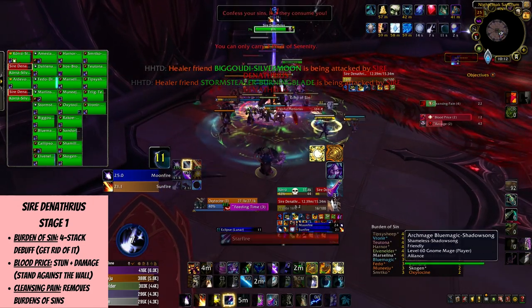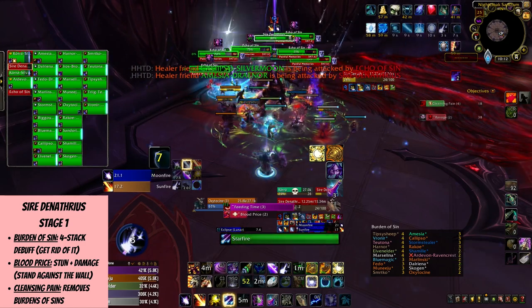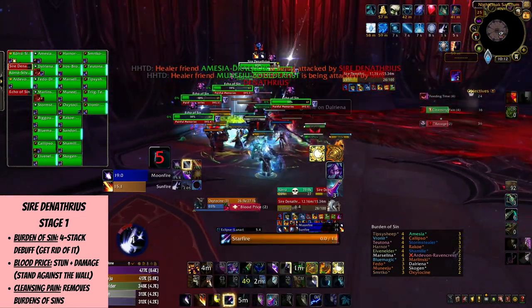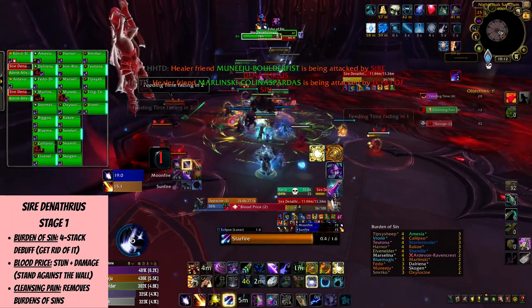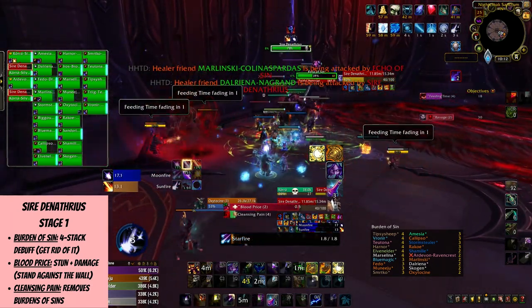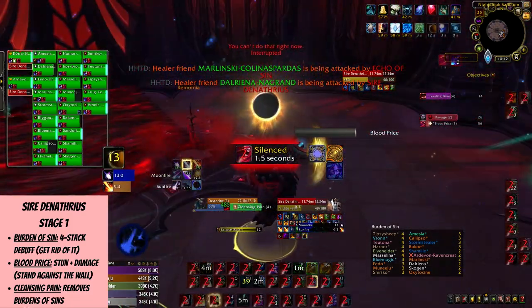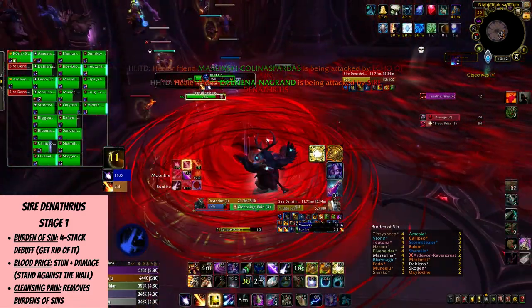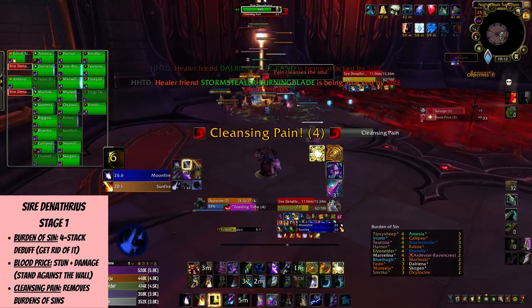The way to counter this is by standing against the wall, aiming to not be thrown into the Desolation Pool. To get rid of the stacks, there's the Cleansing Pain ability — this is a blessing and a curse, as the boss will damage players in his frontal cone but will remove one stack of debuff. Not everyone should participate in this, as you don't want the whole raid group to go down to the same number of stacks.